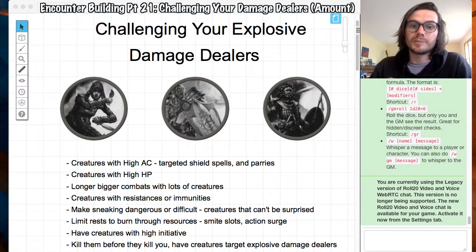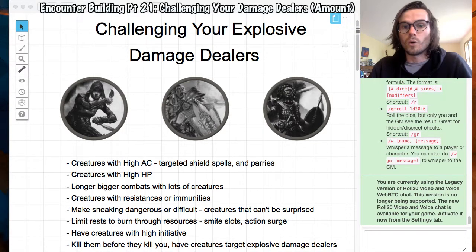Have creatures with resistance and immunities. If your paladin is doing radiant damage with their smite, have the creature resistant or immune to radiant damage. Or have it immune to poison if your assassin is doing poison damage, or to bludgeoning if your fighter is attacking with a big maul four times. You can do that to mitigate the amount of damage they can deal.